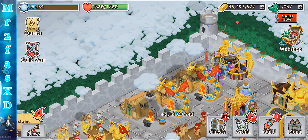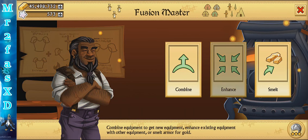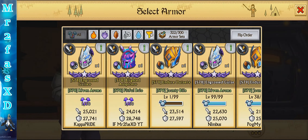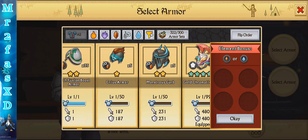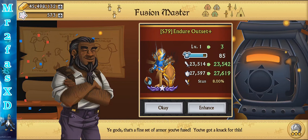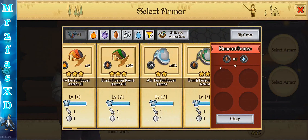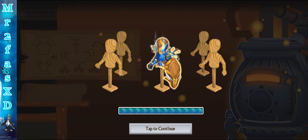Hello guys, it's FastXD here and today we're going to be enhancing the previous heroic mode armor which is called the Enduring Outset. We got the plus edition so let's go ahead and enhance that. We can start off with the small ones first and then gradually work up, and we'll also be doing the amulet and ring so hopefully it's very strong.